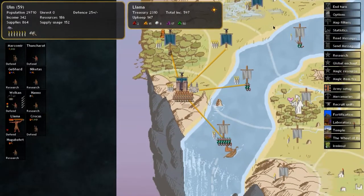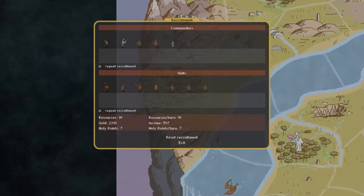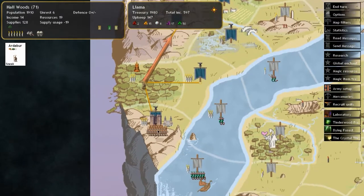This nation doesn't have any cavalry — you do have cavalry in this game, but we haven't seen any yet. We should now be able to recruit crystal mages, so let's recruit a couple. We'll keep searching for magic sites as well.